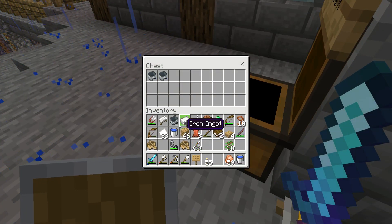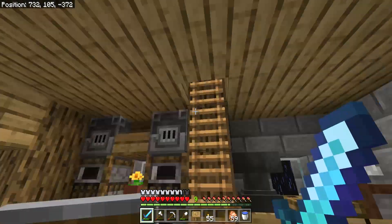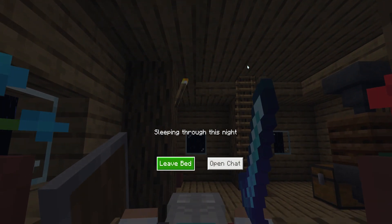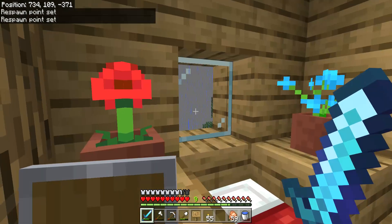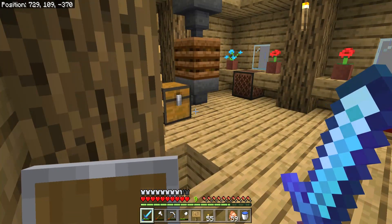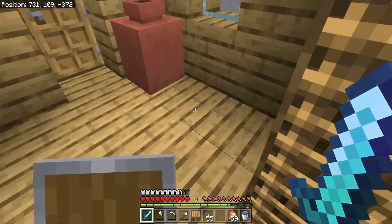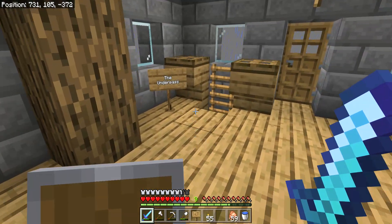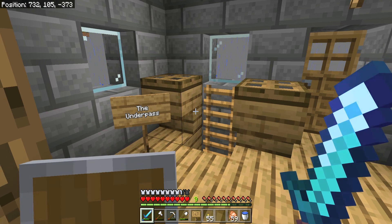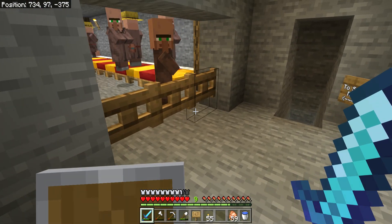Let's fill this chest with the minecarts and we'll go to sleep. Each episode it will probably look very different to what you're used to, because we do quite a bit off camera. And why is it still raining? This used to be just the entrance to my mine, but now it's called the underpass, and this is what it looks like.